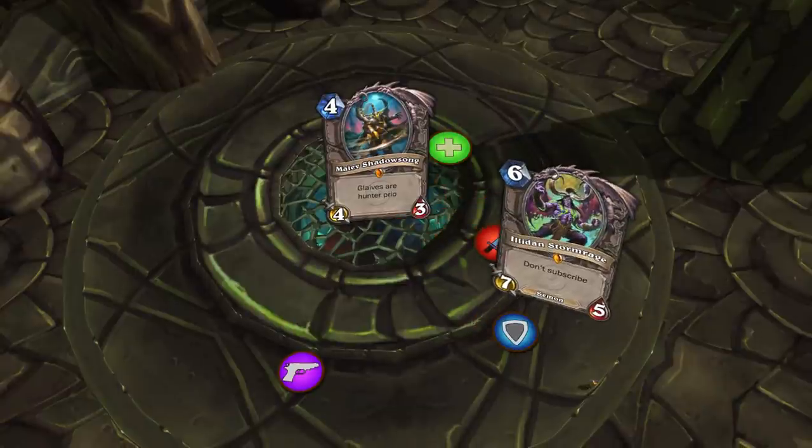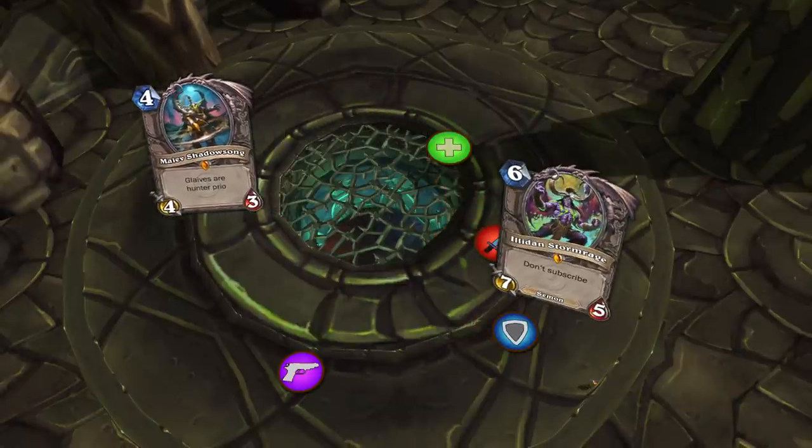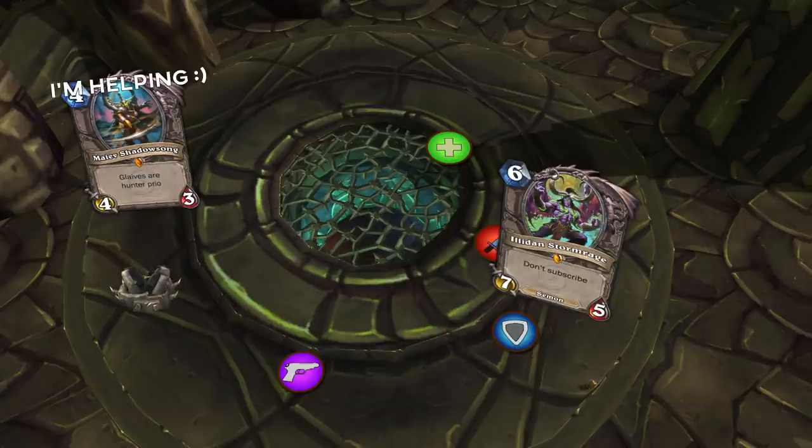At 30%, Maiev shows up. This is the same as phase 3, except the boss will enrage every now and then. You can kite him over traps to dispel the enrage. Go on, kill that boss.